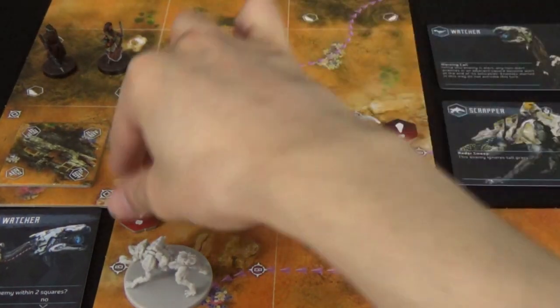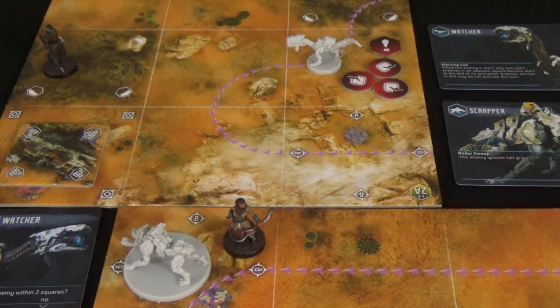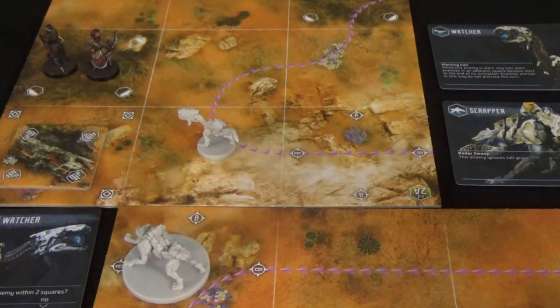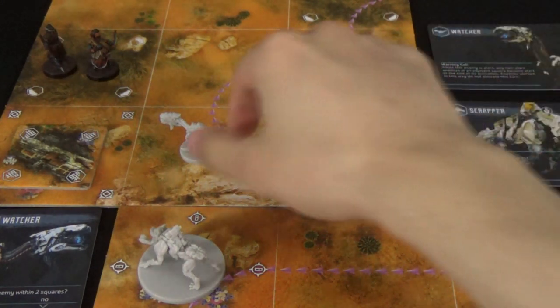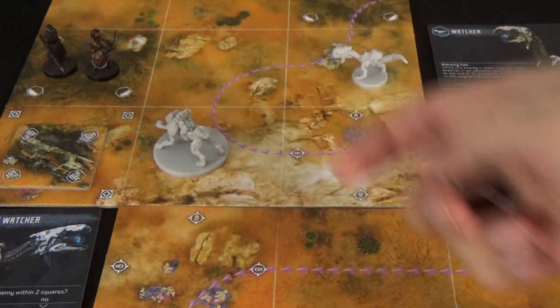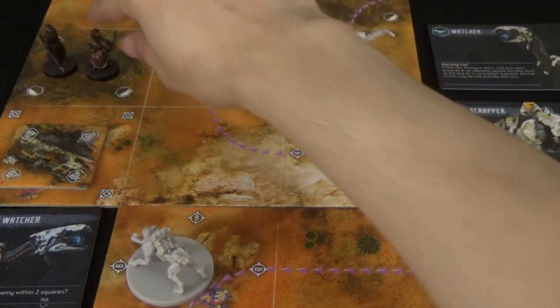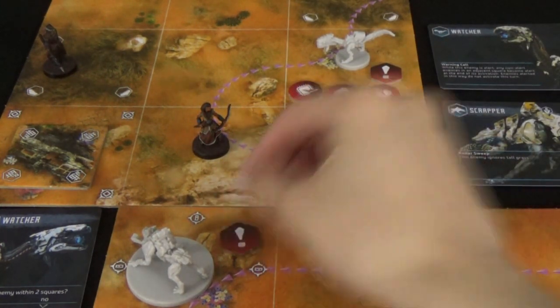After the attack is resolved, the attacked enemy becomes alert, and then any adjacent enemy also becomes alert. If at the start of the enemy phase a machine is in the same square as a hunter, or adjacent to a hunter, it becomes alert — unless that hunter is hiding in tall grass. For example, if a watcher is adjacent to hunters hiding in tall grass, it won't become alert because it can't find them.